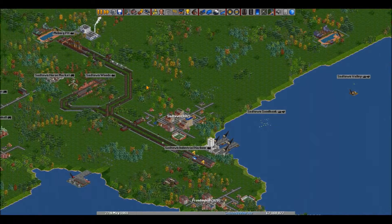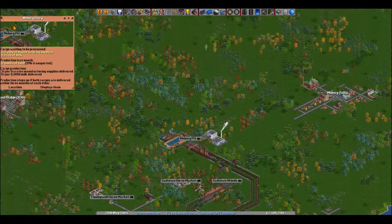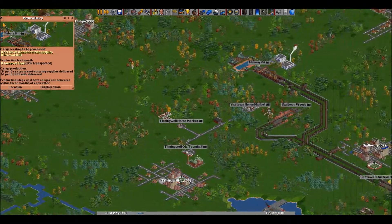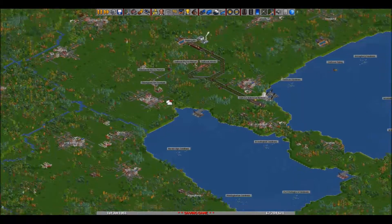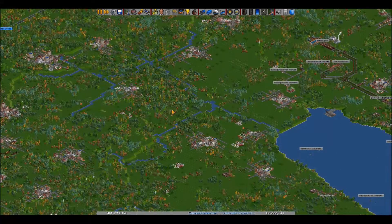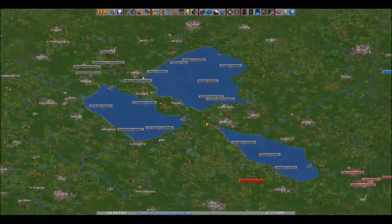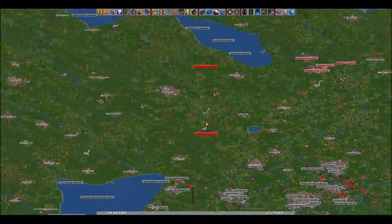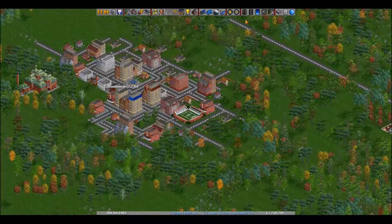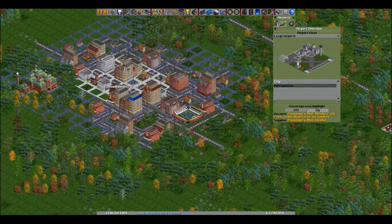The only thing we need is food — we need a dairy farm. I'm just gonna leave that alone for now. Or am I? Is it a good town for an airport? This one's good for an airport — I am a freaking baron, look at me!